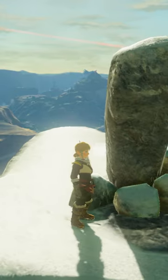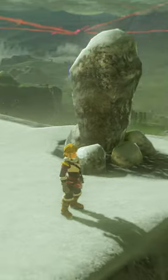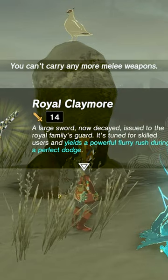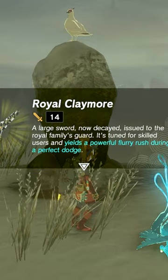It was confirmed in the Creating a Champion book that the King's grave is on Mount Hylia on the Great Plateau, marked by this rock formation. It's still there in Tears of the Kingdom; however, now a white pigeon rests atop the rocks, and someone has buried a royal claymore in the ground, which was King Roam's weapon of choice in Age of Calamity.